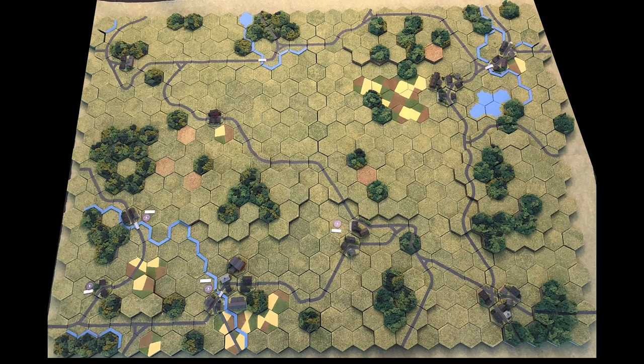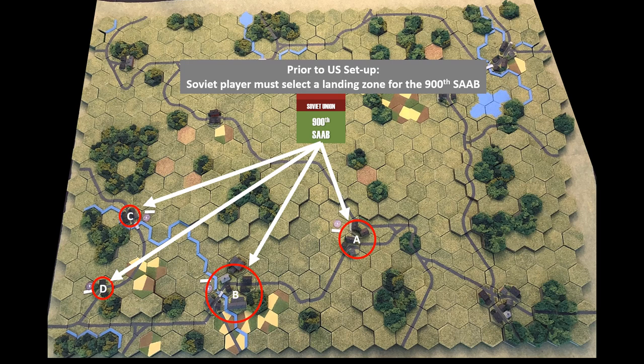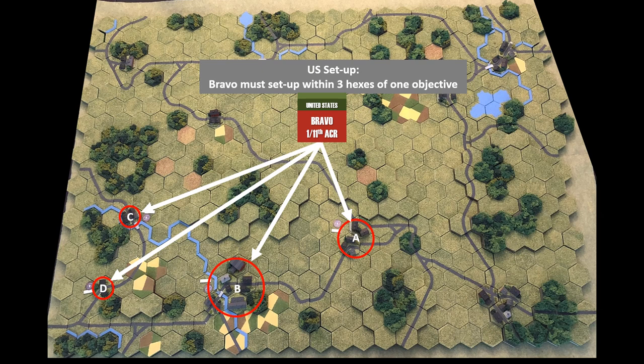Looking at the tactical map, there are four objectives in the south and southwest part of the map. To win, the Soviets must control all four objectives by the end of turn eight. Prior to the US setup, the Soviet player must select the landing zone for the air assault battalion — they must fly in and land within three hexes of one of these four objectives, dismount their infantry, and pre-commit to one objective. The US infantry-heavy Bravo Company must set up within three hexes of one of the four objectives.